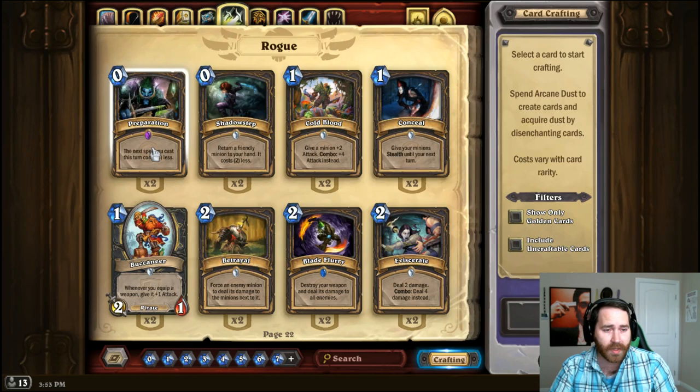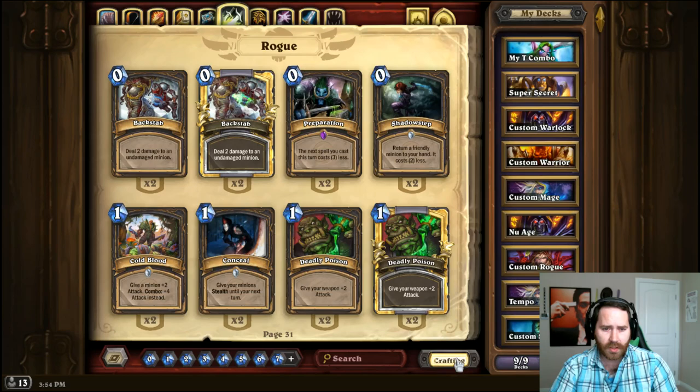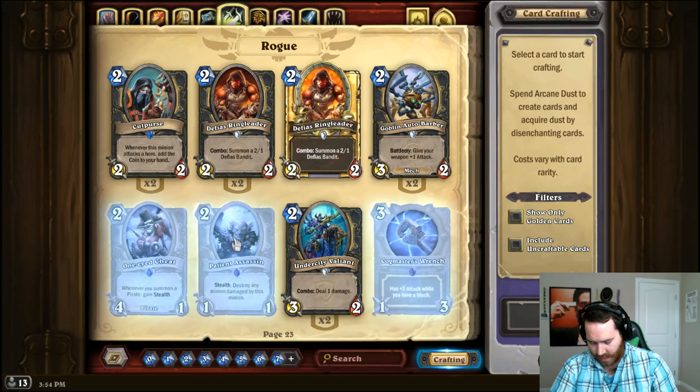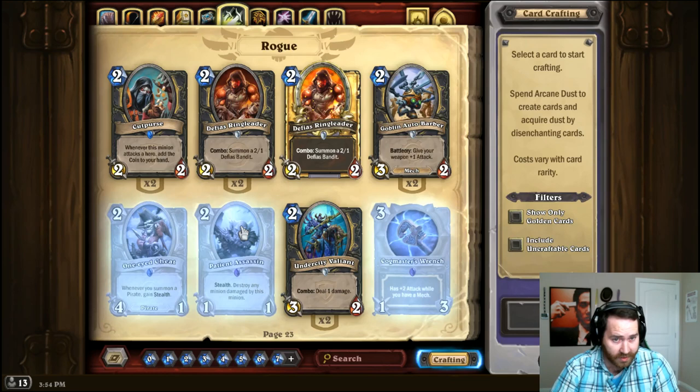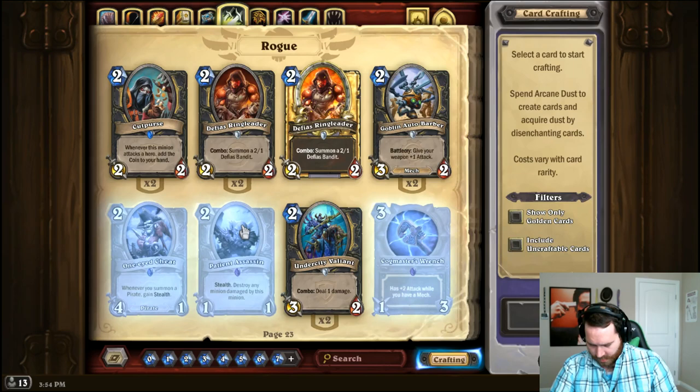For Rogue — you can't really replace Preparation. You can run a Tomb Pillager and it'll give you a coin, but there's nothing like making a spell cost 3 less. You get so much tempo out of it. If you want to play Rogue, you have to craft Preparation — sorry, that's the price you pay. For Patient Assassin, just play an Emperor Cobra, Pit Snake, or Maexxna — Maexxna is basically a giant Patient Assassin. You can even run Stealth in your Rogue deck to make a stealthed Maexxna.